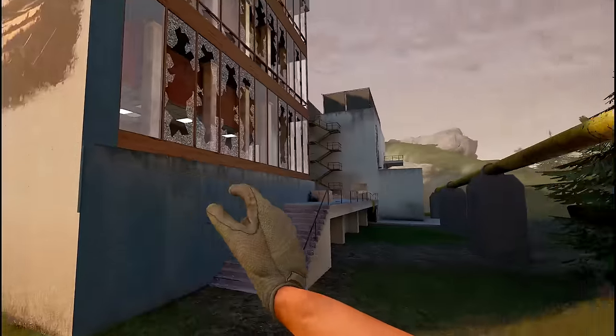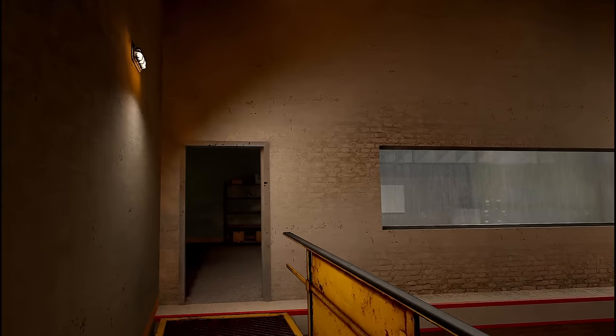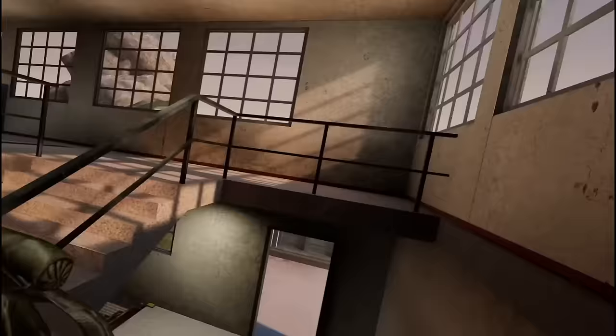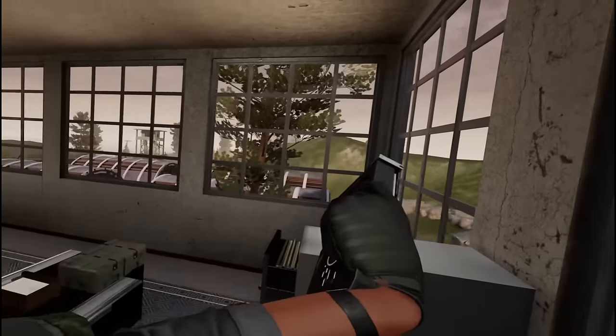The next GPU spawn is back towards the research labs. Head up the back stairwell into this little garage, go down the catwalk, and on this shelf here can spawn a graphics card. The final GPU spawn is back at the prison camp where you found the orange card, on top of this filing cabinet.